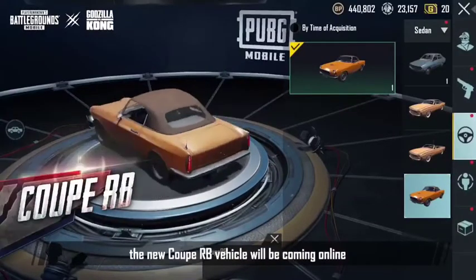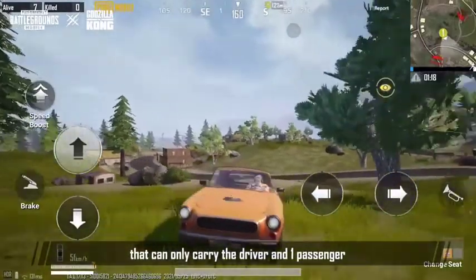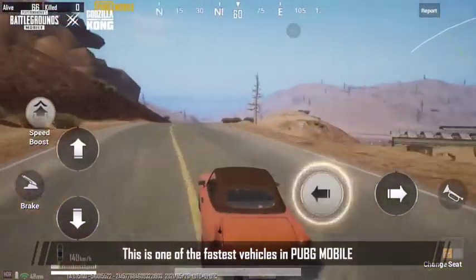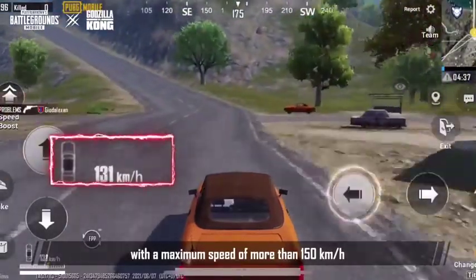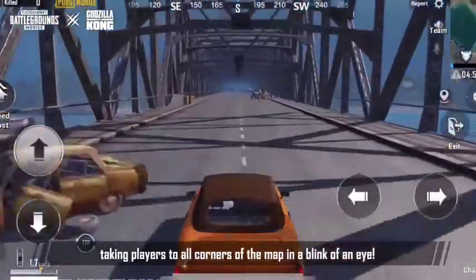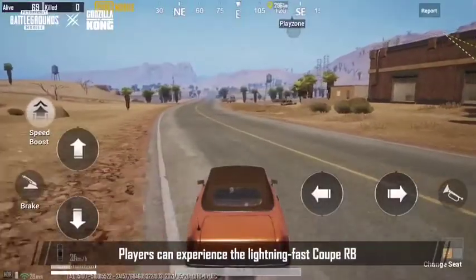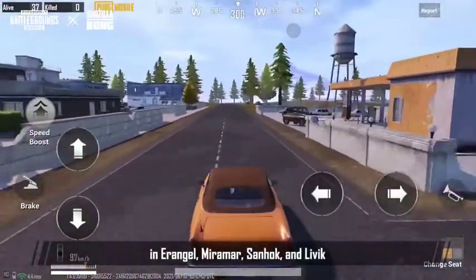At the same time, the new Coupe RB vehicle will be coming online. It's a sports car that can only carry the driver and one passenger. This is one of the fastest vehicles in PUBG Mobile with a maximum speed of more than 150 kilometers an hour, taking players to all corners of the map in a blink of an eye. Players can experience the lightning-fast Coupe RB in Erangel, Miramar, Sandhook, and Lippin.